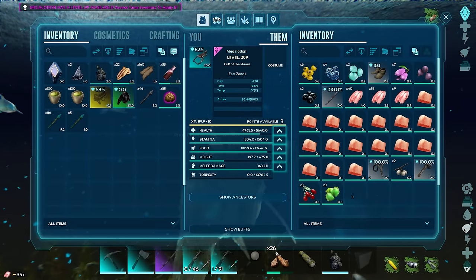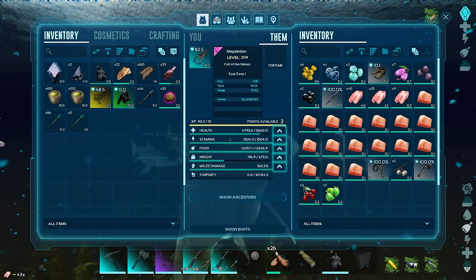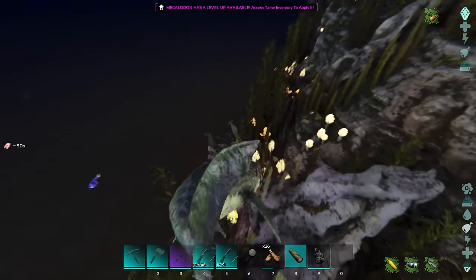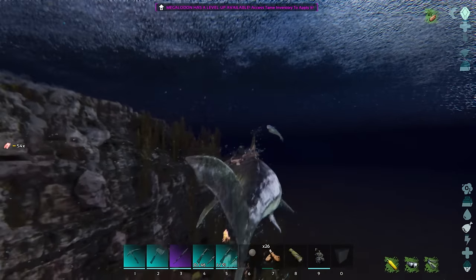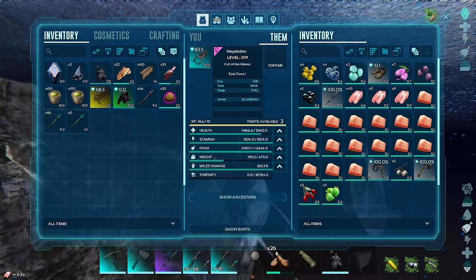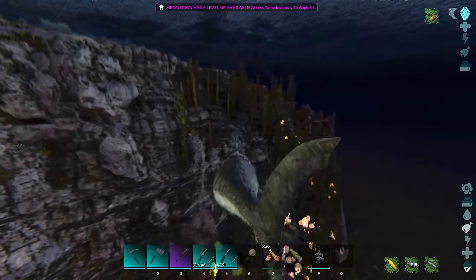What should we be leveling? Stat-wise, we're obviously missing oxygen, which is huge — it's probably not even hidden. And the movement speed is not there either. People did confirm that on the Baryonyx the oxygen stat isn't just hidden away with points in the back, which is what it can have even though it's not visible. But I think it's been confirmed they definitely do not have hidden points.